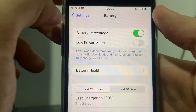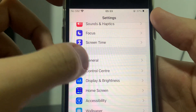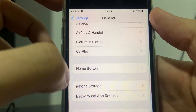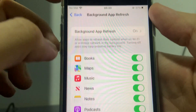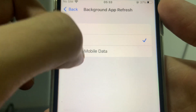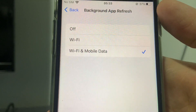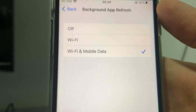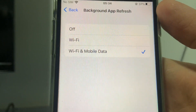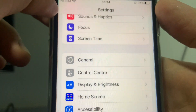Once you've done that, go back to Settings and scroll up until you find General. In General, click on Background App Refresh, then click on it once more. Right here, all you have to do is either enable Wi-Fi or Wi-Fi and Mobile Data. You can choose whichever you'd like — it really doesn't change a single thing — just make sure it's either Wi-Fi or Wi-Fi and Mobile Data.